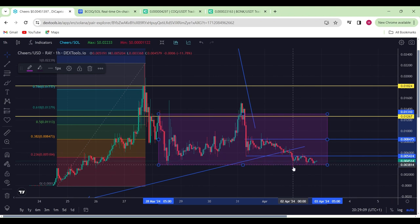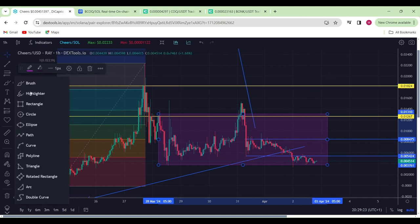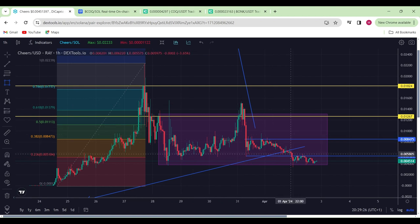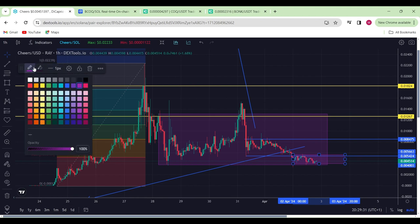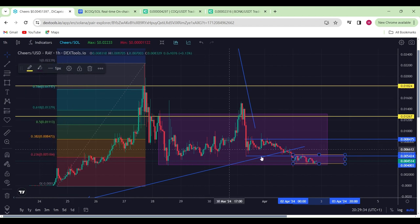We had a bit of a scare over here where we went all the way down and wicked even further below, but we got bought up straight away. So it looks like there are some signs of strength within the Cheers token. We can create another rectangular box within that area right here, and we just need to make a decision whether we want to be breaking above here sooner rather than later.